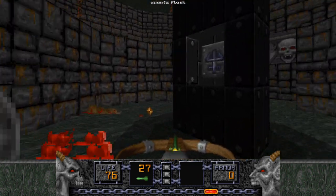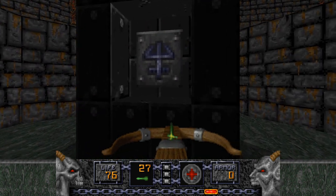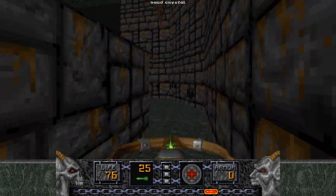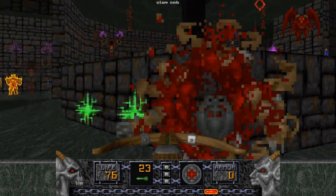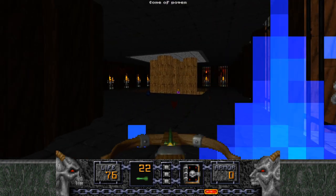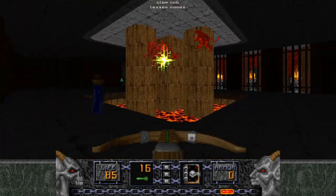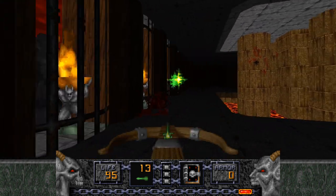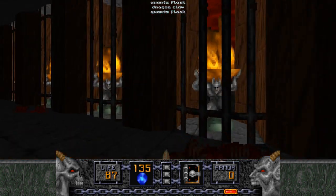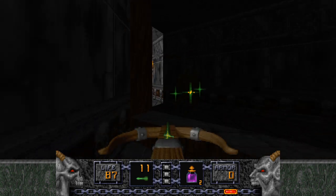I'm actually going to use this chaos device in a second because pressing this button is going to open up a whole bunch of walls with disciples behind them. And I just want to open up everything to cause a little bit of infighting, hopefully, by going here and trying to leave the room. We actually need to leave the room to open up the third teleporter in this room. Having the chaos device for that is really convenient because it is just a safe way to get out of there. And I'd rather have slightly better weaponry when dealing with the room with all of the disciples, because in this room is yet another button to continue with the level, but also a dragon claw.